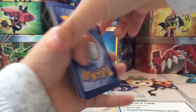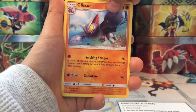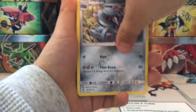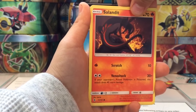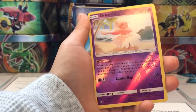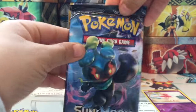I'm playing energy — it's Grass, but I spoiled it. Grass energy, Gligar, Clefable, Metang, Taillow, Nosepass, Seel, Snubbull, and Magikarp. The rare here is a Pangoro — cool art, looks epic!